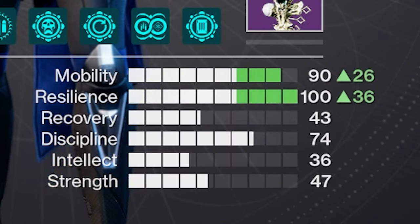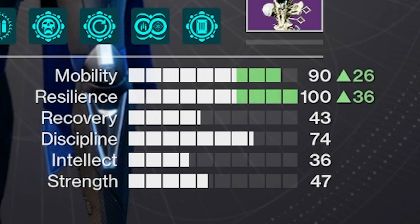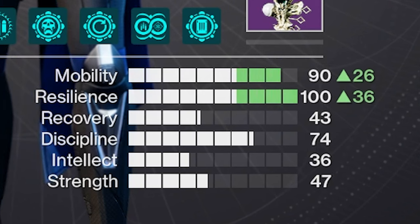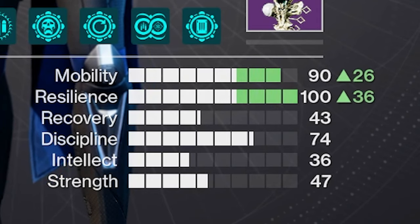I put an emphasis on Mobility and Resilience. Resilience is a must now with a 30% damage reduction, and Mobility is nice to have in the event that you accidentally dodge too far from an enemy and don't get your charged melee back. I dump the rest into Discipline and Strength, preferring to focus on grenades since Mobility covers my melee. Intellect is useless on this build since we have mods that can get our super back faster.